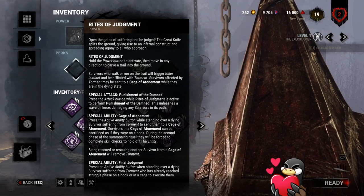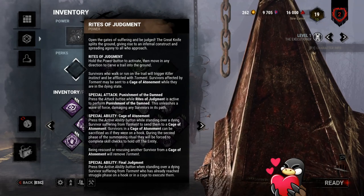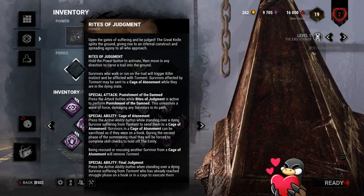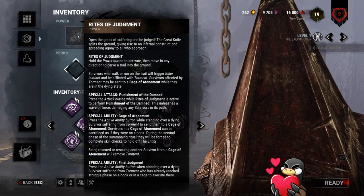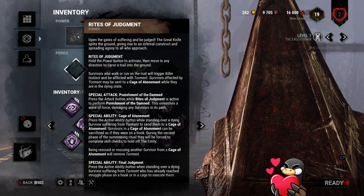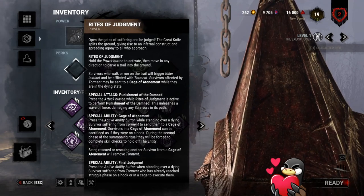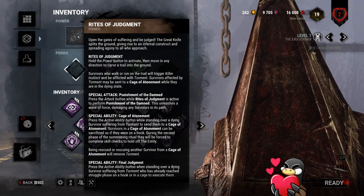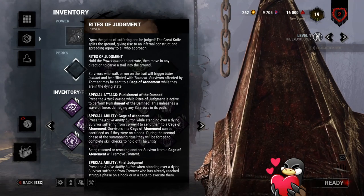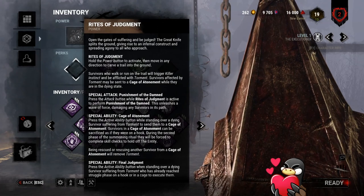Using the cage is an instant counter to several perks. It counters Barbecue and Chili — bad for the killer if you use it yourself since you won't get the aura read. The killer will not get Pop Goes the Weasel, and will not get Devour Hope. On the positive side, survivors cannot use Decisive Strike, cannot use Deliverance, cannot use Slippery Meat, and Borrowed Time cannot be used to save somebody from a cage. These are all very important things to keep in mind — you're countering a lot of meta perks by sending somebody to the cage.